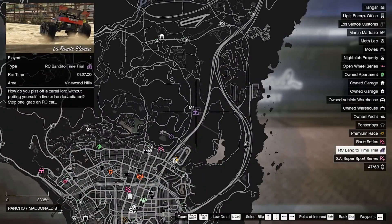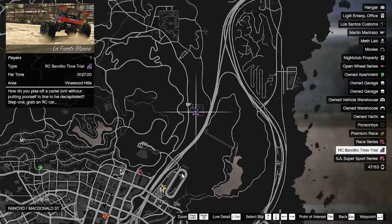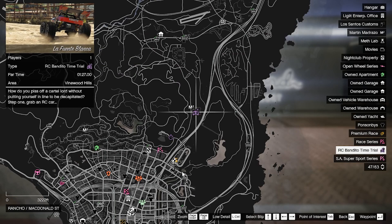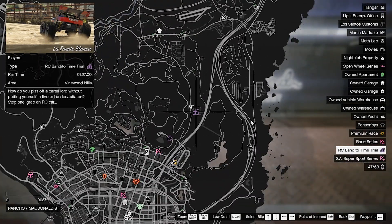Finally, there is the RC Bandito time trial. For this one you have to beat it in one minute 27 seconds, and it's located near the regular time trial at Vinewood Hills. I honestly don't know how much money you make from this since I've never done one — if you guys know, let me know down in the comment section.